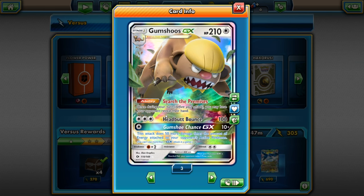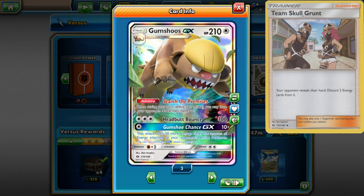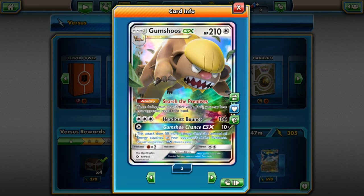It has the ability Search the Premises — once during your turn before your attack you may have your opponent reveal their hand. For three energies it does Head Butt Bounce for 100 damage. Its GX attack is only one energy: Gumshoe Chance GX, which is 10 plus — this attack does 50 more damage times the amount of energy attached to your opponent's active Pokémon. So that would be really great against a Mega Mewtwo loaded with energies. Its retreat cost is two, its weakness is fighting type, and it has no resistance.